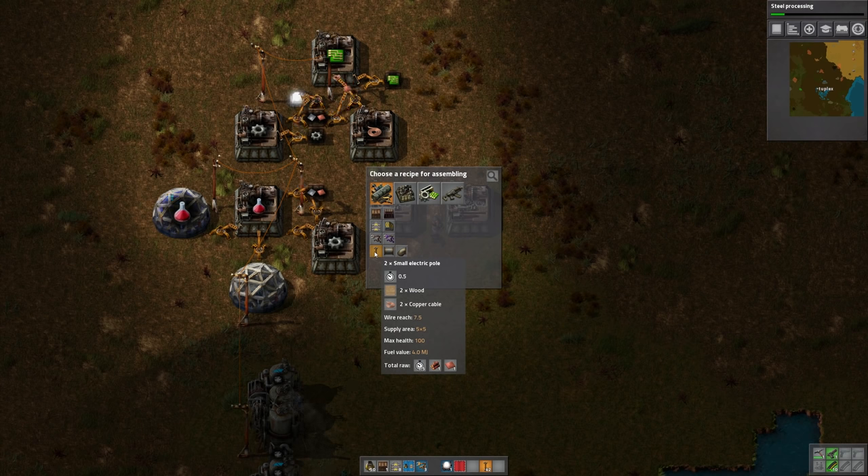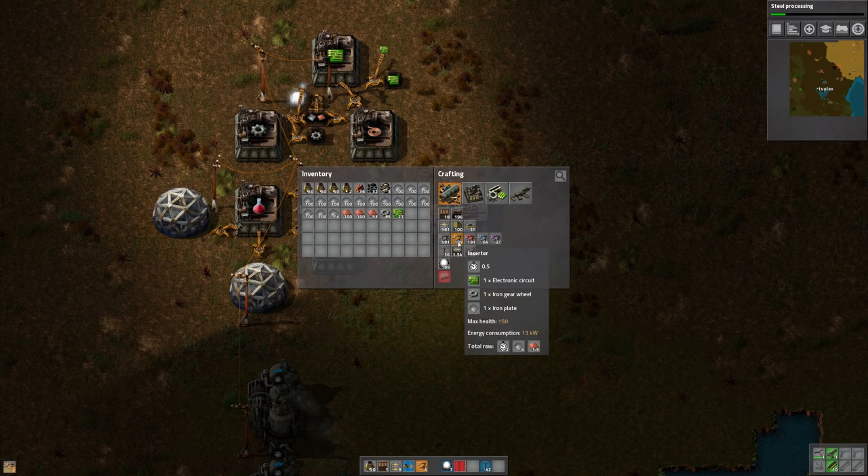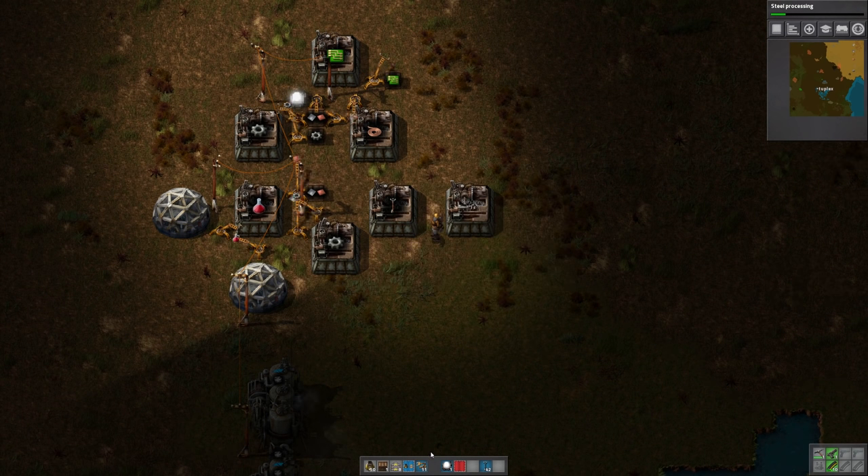It looks like we get two of those every cycle. Let me go ahead and craft a few more inserters. You can see that now that we have gears and circuits in our inventory, those get made a lot faster.